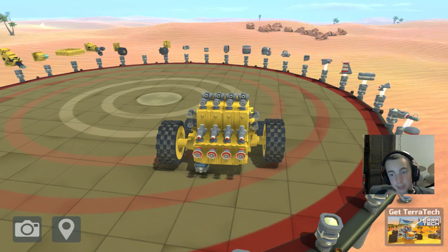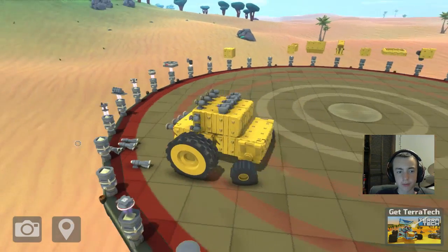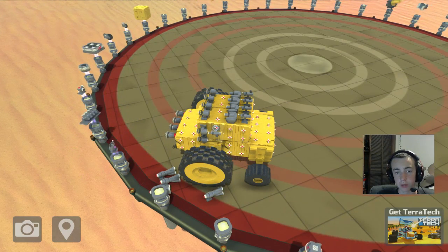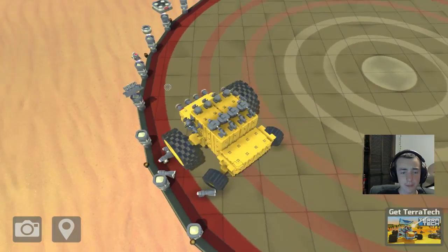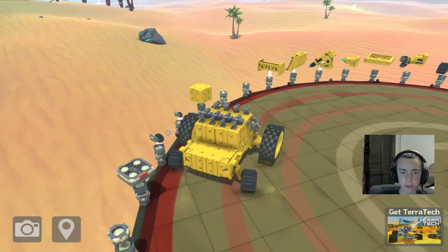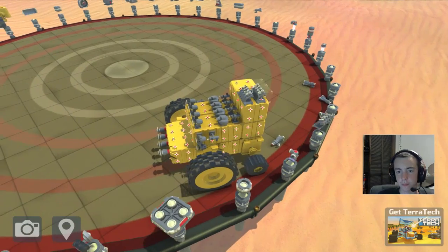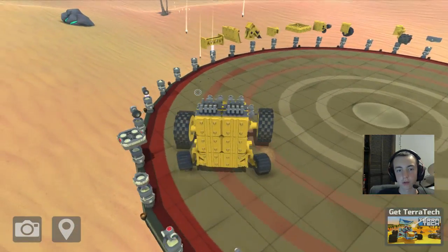These bad boys — we can take eight, that's nice. Some of these don't do anything so let's go ahead and take those off. These guns right here can shoot backwards, so we're gonna put these up on top. We can get more than six of these types. We have some more — I need just some basic blocks, there we go, something to stack. Check that out — bro, we're a tank!